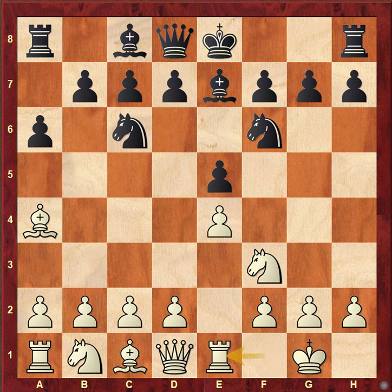Bishop e7 was played and then rook e1, and there is a very serious threat to take this knight, recapture, and then pick this pawn up.